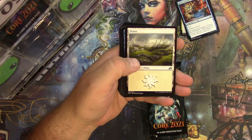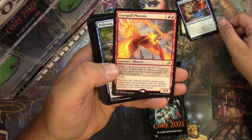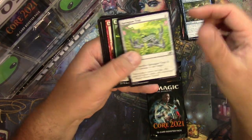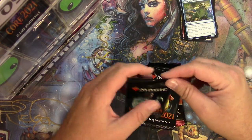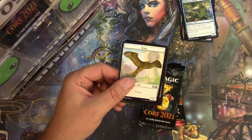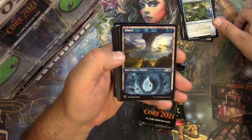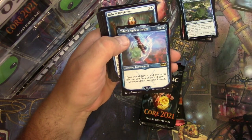Got an Everquill Phoenix regular art with the mutate mechanic, Polywog Symbiote, Ivy Elemental, Necropanther — cool alternate art there — and no alternate commons. Core 2021 — not so bad. Love these showcase basic lands, this one looks really nice. There's a Teferi's Ageless Insight with the Teferi border.